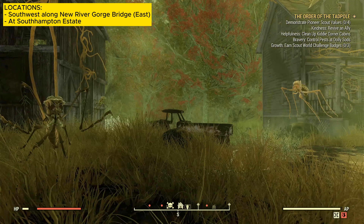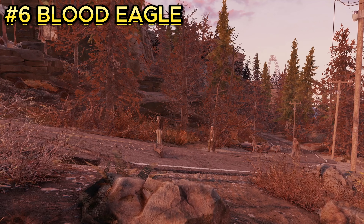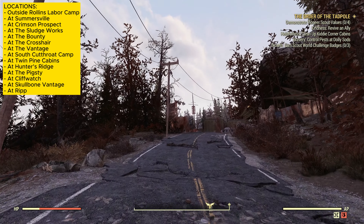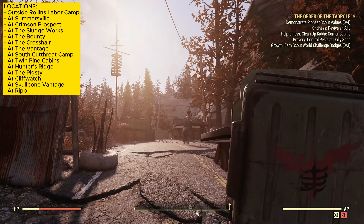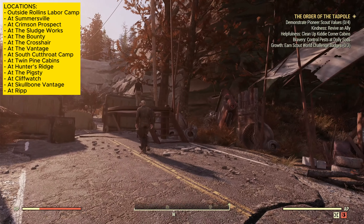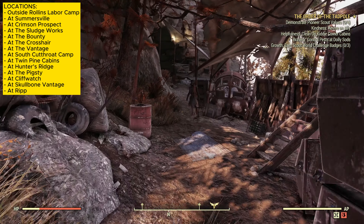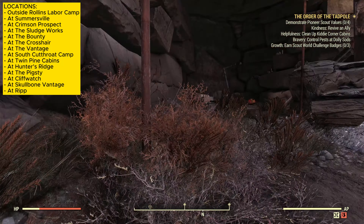The sixth enemy is blood eagles. You can find them at Ripper Alley. Once you spawn in, the camp is located just a couple of feet in front of you, and there will be about six to seven blood eagles that you can farm at this location. There are many more locations, but only one is shown per enemy in this video.